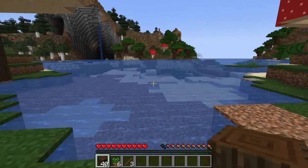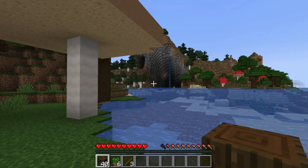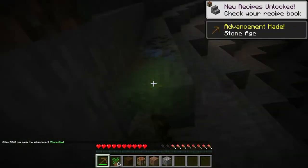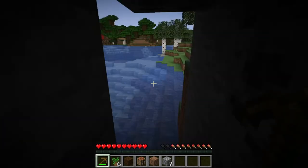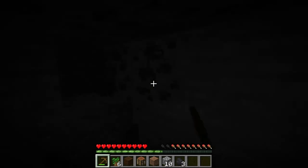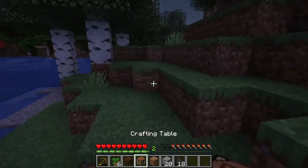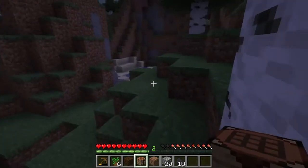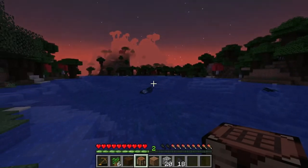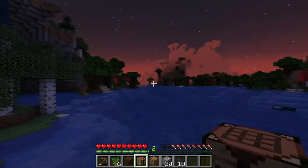We have a good amount of wood, so let's go over there and start mining. That is absolutely beautiful. Oh my goodness. We have coal, cobblestone. It is becoming nighttime, and we kind of need to hide from all these mobs. In the morning, I will pick back up with you guys.